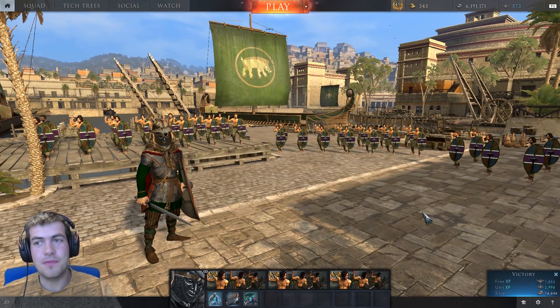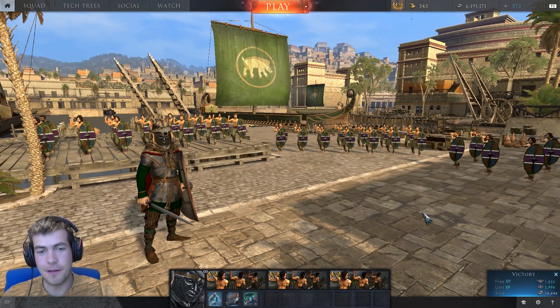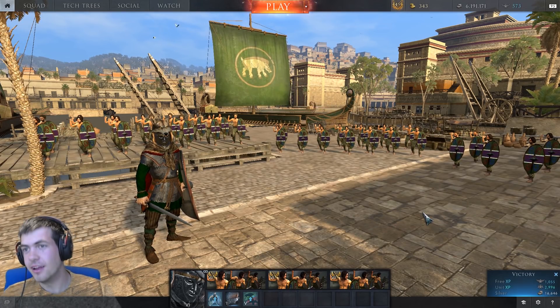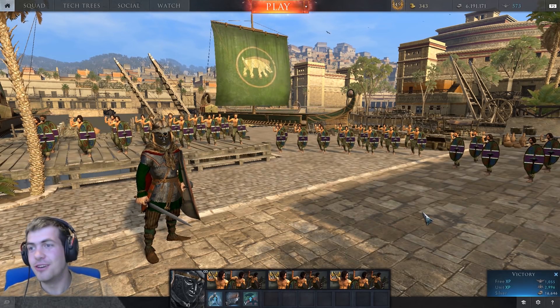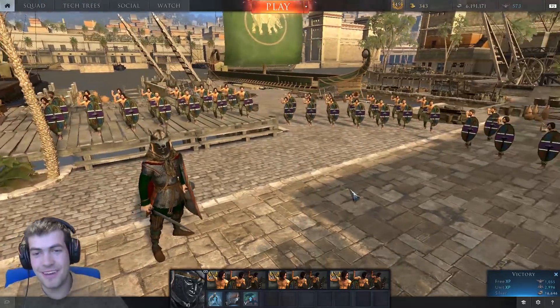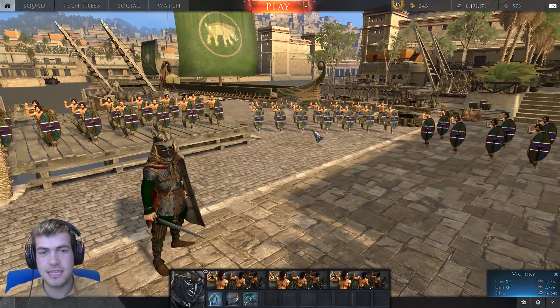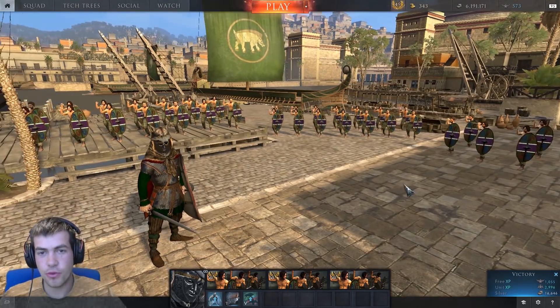Hi guys, what's going on and welcome back to another episode of Total War Arena. I am almost completely see-through - wearing a green shirt, not a good idea. Despite that slight distraction from the start, we are going to be taking a look at the tier 6 premium unit, the Barbarian Youths.